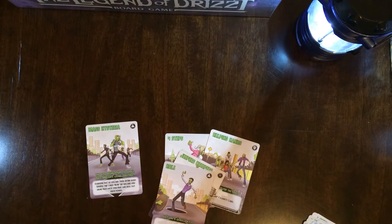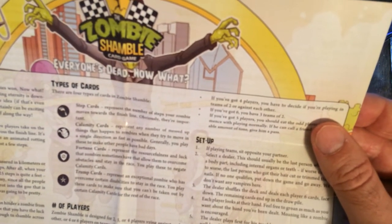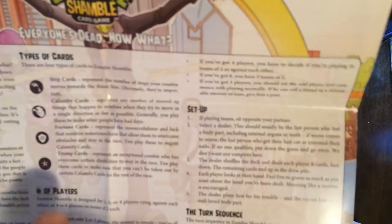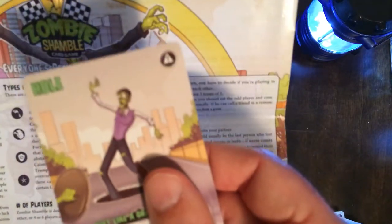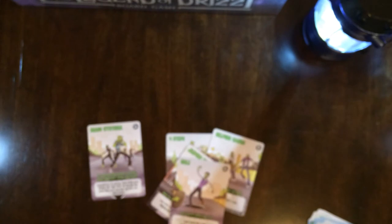I'm guessing this might be the calamity card — looks like a misprint. Yeah, this calamity card looks like a fist with a finger pointing, but I'm pretty sure that's the danger card, because the other symbol does not exist.